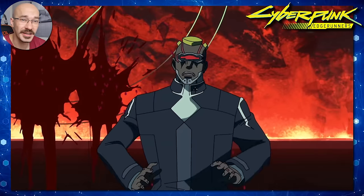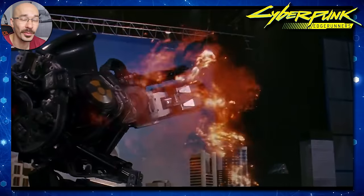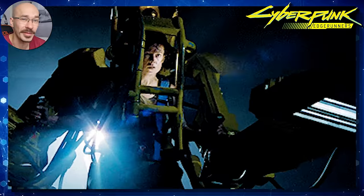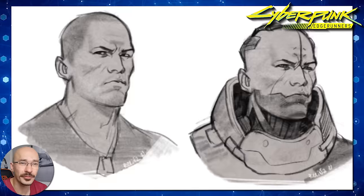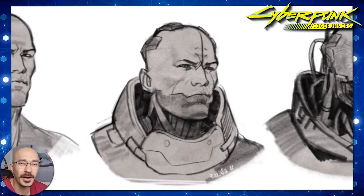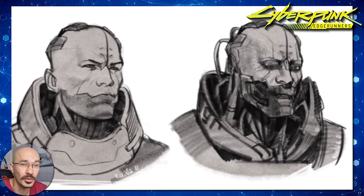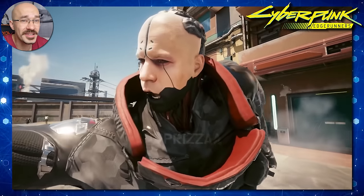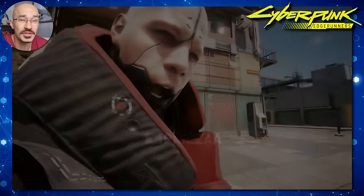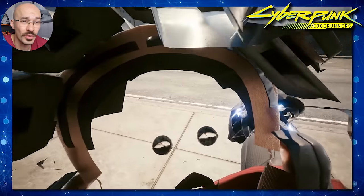In this first scene we see the introduction of Adam Smasher and straight off the bat he looks like a hybrid of Robocop, War Machine and Ridley's armour from the Alien franchise. We know from cyberpunk lore that Adam Smasher didn't always look this way. After being hit by an RPG blast, he had little choice in becoming a full-on cyborg. From what I've read online, he was so injured that his body parts had to be carried away in a rucksack. However, realistically, what body parts would have needed to be intact for the Arasaka organisation to have turned him into a full-on cyborg?